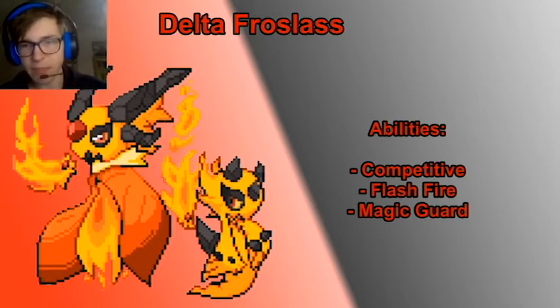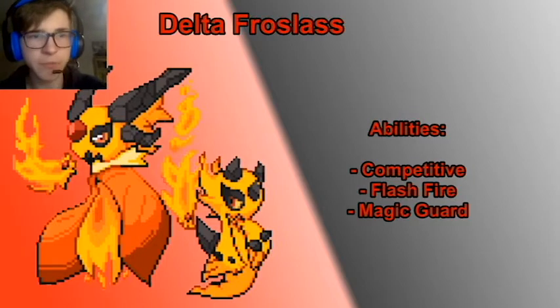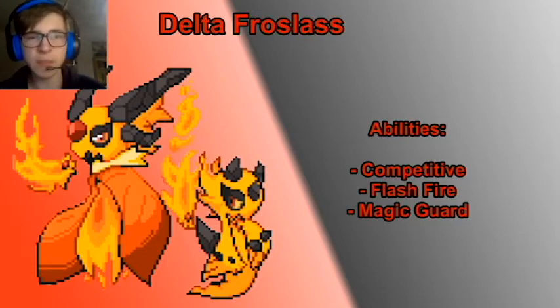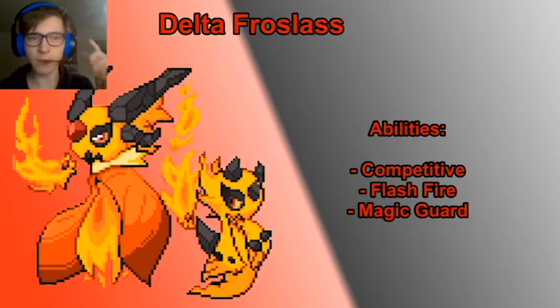It gets Competitive and Flash Fire, and Magic Guard is Mega-only. Competitive is actually very nice against webs teams or teams with a lot of Intimidate — it can get the special attack boost from that, which is very good. You also have to switch something in on Defogs, because Competitive fires off there too. Flash Fire boosts your fire type moves when you get hit by a fire type move yourself.